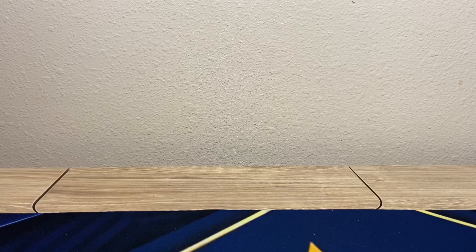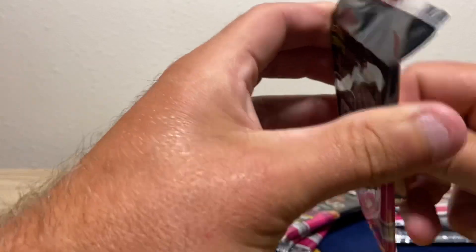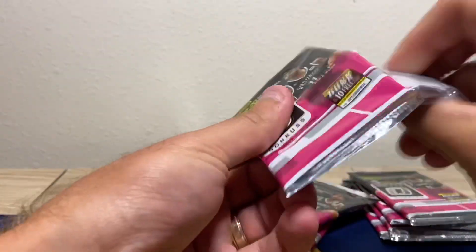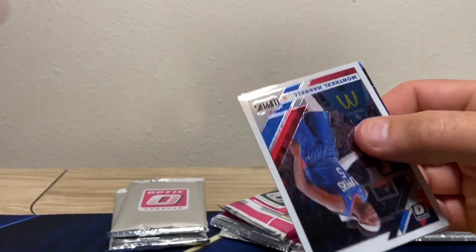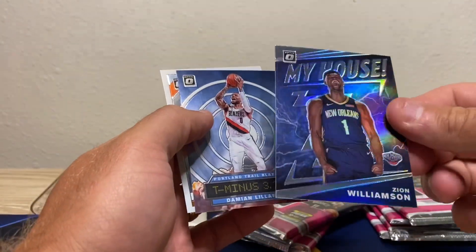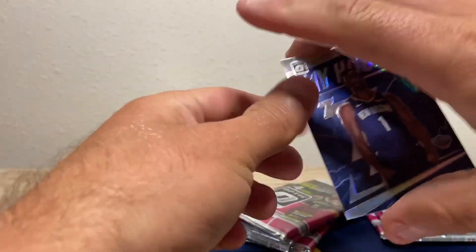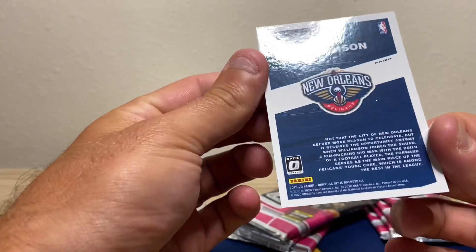Box two, here we go! Looks like a silver in there — maybe Montrezl Harrell. Yes sir! Let me get a kaboom in the chat for that one. How's the back look? Hands are heating up! Little off-center, but it's kind of known in this hobby. You pulled a silver one before, so you might get a base one here for the same player — he pulled it for me while we were on FaceTime.